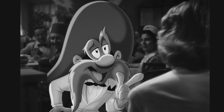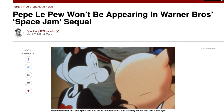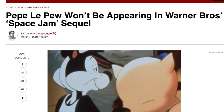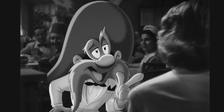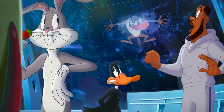The Casablanca scene where they rescue Yosemite Sam was actually meant to feature Pepe Le Pew, who was deleted from the movie amid controversy. The original scene had Pepe hitting on a woman, then LeBron and Bugs sitting him down to say he needs to respect women. Because Pepe was removed, Penelope Pussycat was also cut — which is a shame because she was even on posters and merchandise.